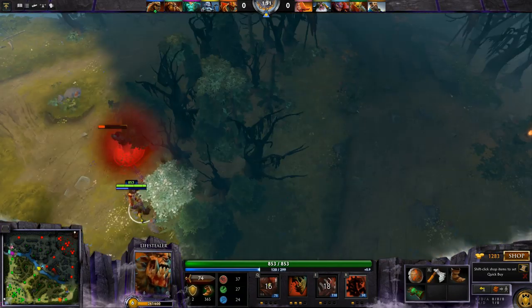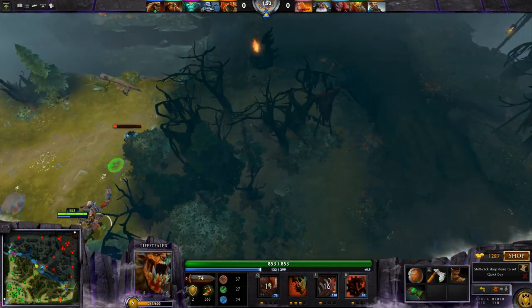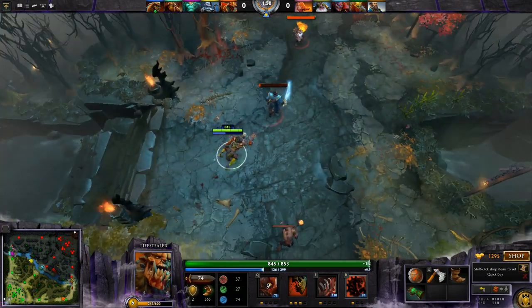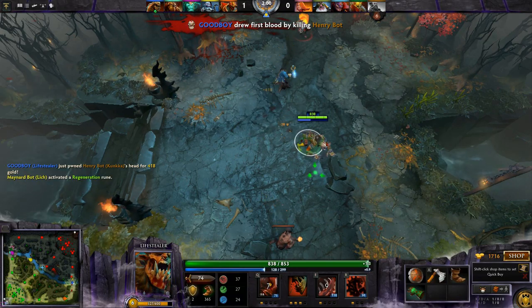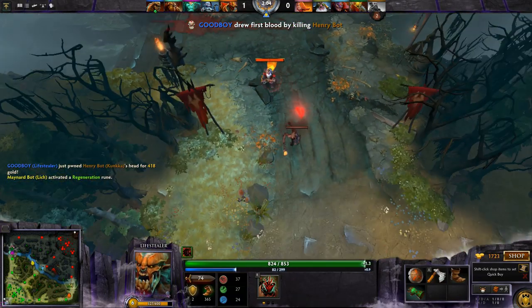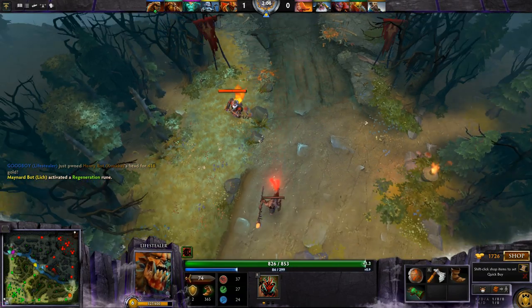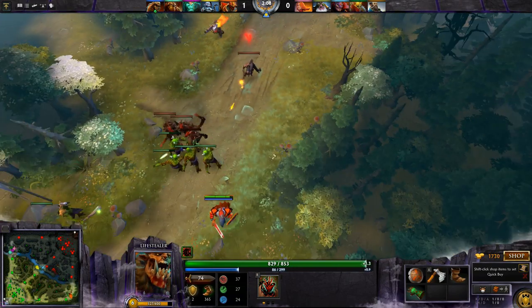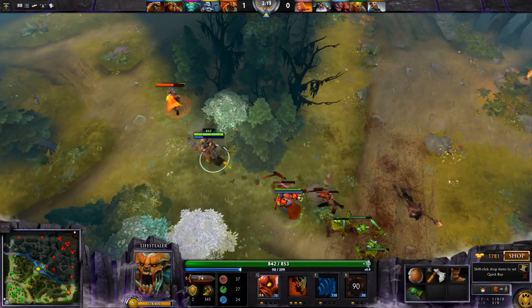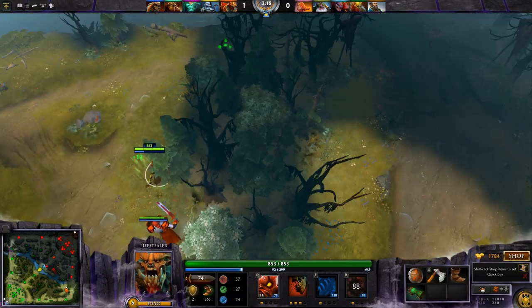And then of course there's Rage. Rage gives him increased attack speed and immunity to magic spells. But what makes him so incredibly overpowered in combat, and why you can combo him with so many different heroes, is actually his ultimate ability, Infest. He can infest any target, friend or foe, except for enemy heroes, and then burst out and deal damage. This may not sound very impressive, but actually it combos in incredible ways.